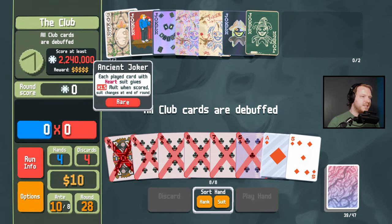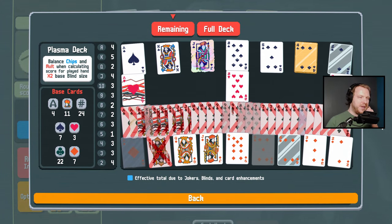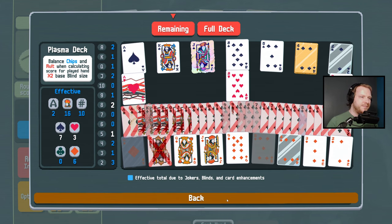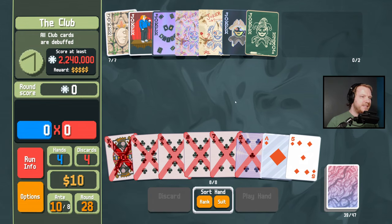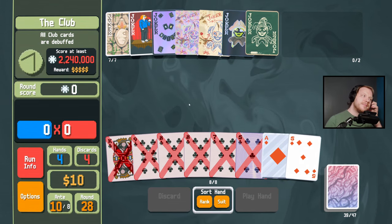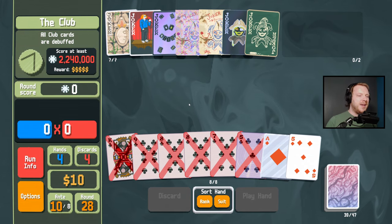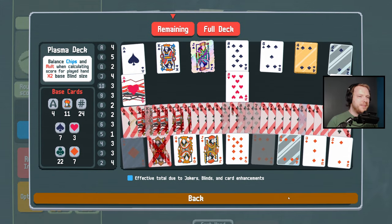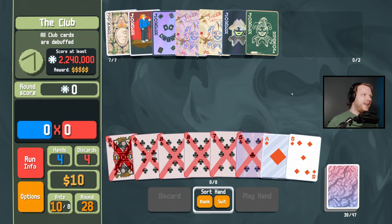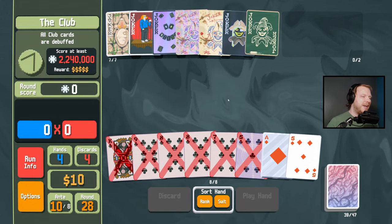All club cards are debuffed — we need hearts. We only have three hearts and we don't have enough wild cards. This is a problem — this is a very big problem. Okay, what could we possibly do? Not very much. The club debuff is going to completely wreck us. Yeah, GGs — but it was fun while it lasted, right?